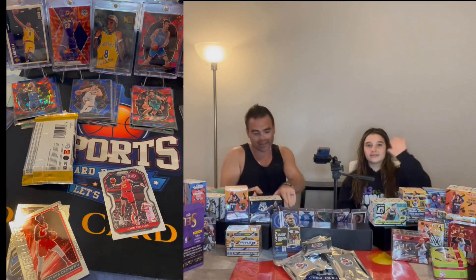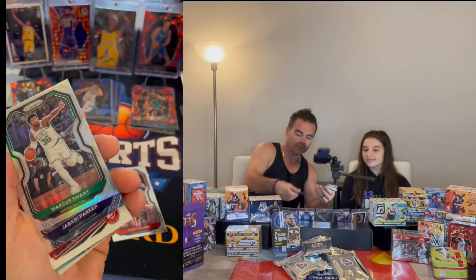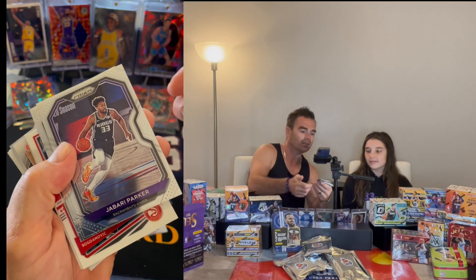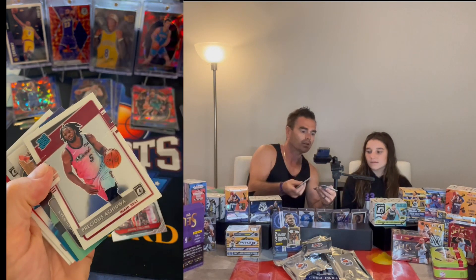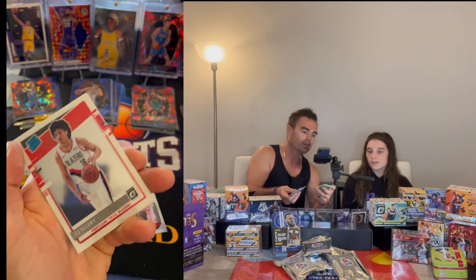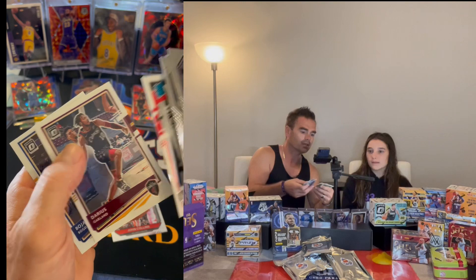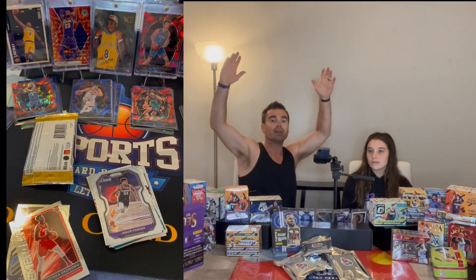Thanks for joining us again. We got the autograph, we got the Marcus Smart nice silver parallel, Jabari Parker rated rookie, Kyrie Irving Express Lane, the splash Beard card, and the CJ Ellaby. All right, that's it — we out!